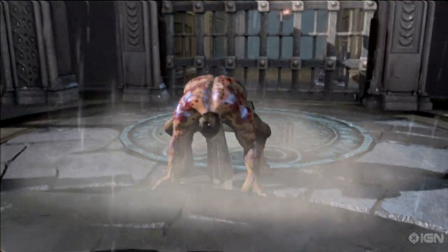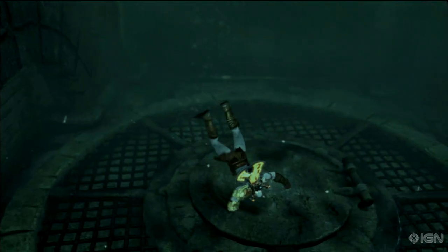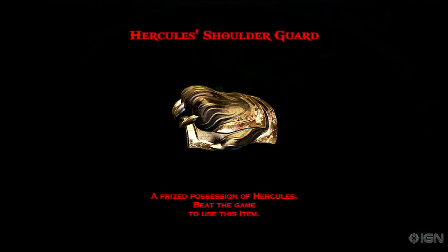The fifth possession is Hercules' shoulder guard. After you get the Nemean Cestus, dive under Hercules' poor corpse to find it. This item will decrease damage taken by a third.